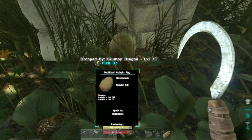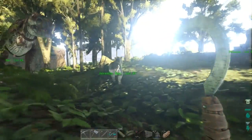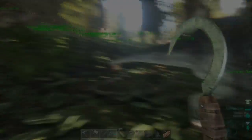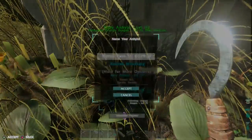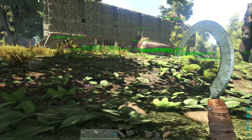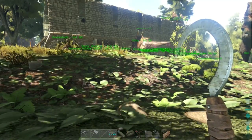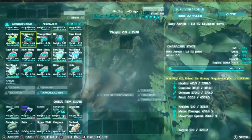Now like last time we were growing up the Rex, first thing today we're going to get this Ankleo hatched up. And we're back — he's about to hatch. We got our first baby Ankleo. Little guy, go ahead and cancel that. Let's disable wandering and bring him out here so we can see him. Look at him, he's so tiny — tiny little Ankleo. So cute.